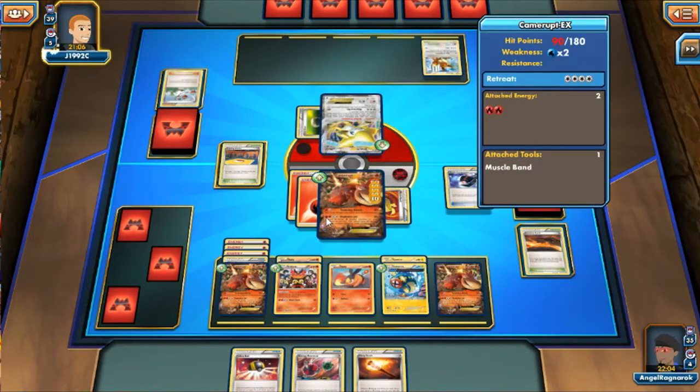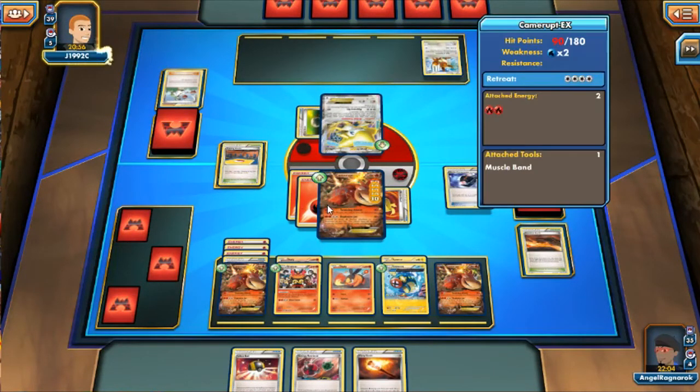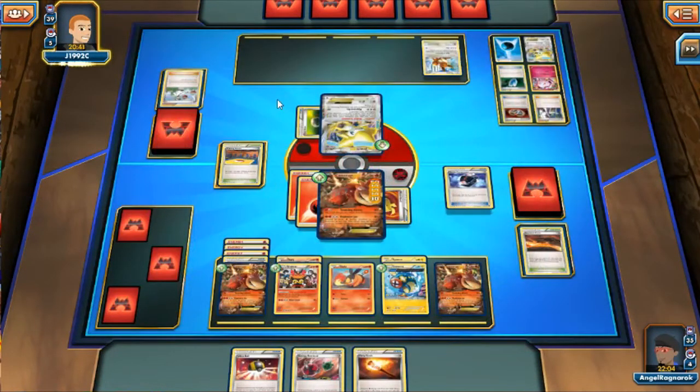My opponent ends. I get the Fiery Torch, Energy Retrievals, and an Ultra Ball, so I still have ways to draw and get back my fire energies. That's pretty cool about this deck — you have a lot of things for draw power so you always get everything you really need. Since I played Trump Card, he has to reload his Pokémon into his deck to power up another Flareon — it seems Flareon is his best attacker.